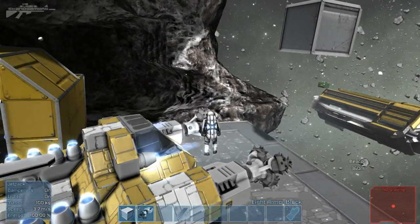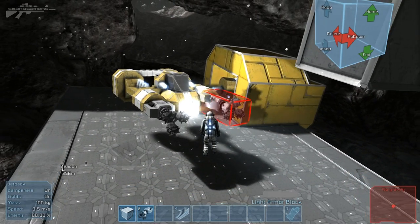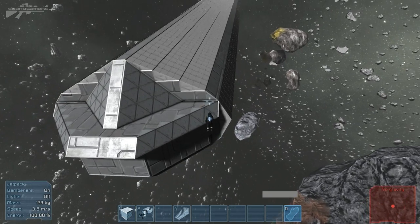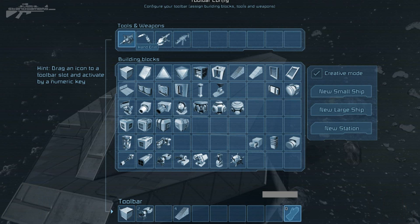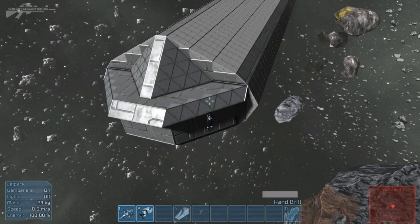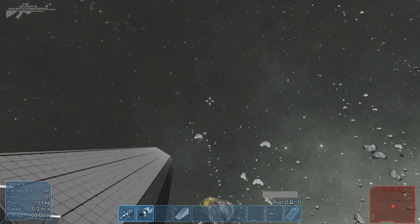Let's get into the hand drill. So all you space pirates out there who want a handy tool — here it is. We've got a hand drill. You just drag it down to your toolbar like so, and then you equip it. You can see we've got it equipped — nice little thing with a nice red design.